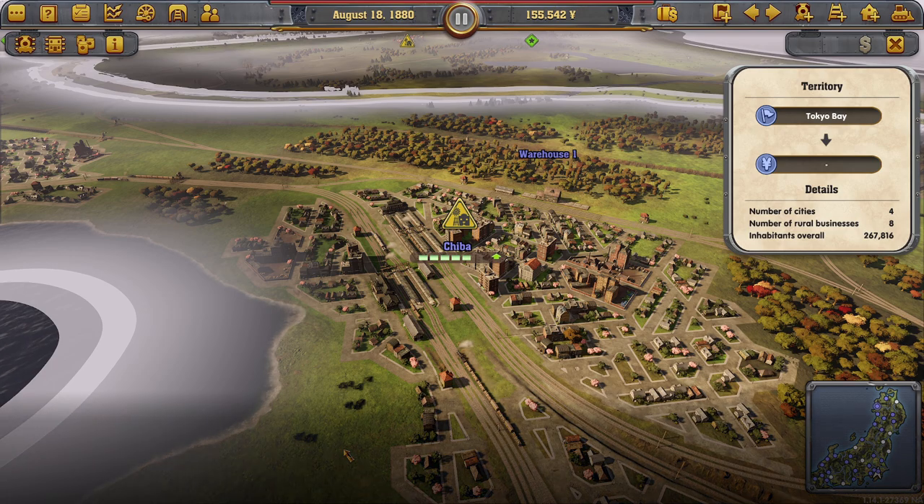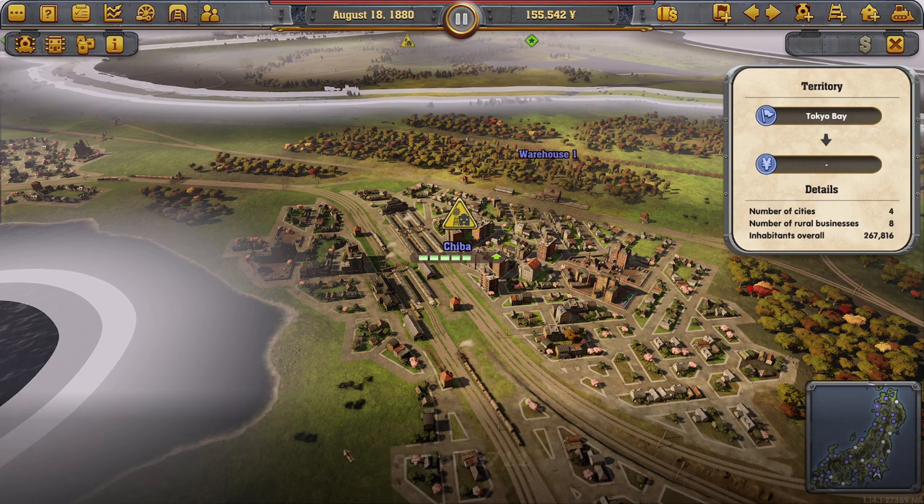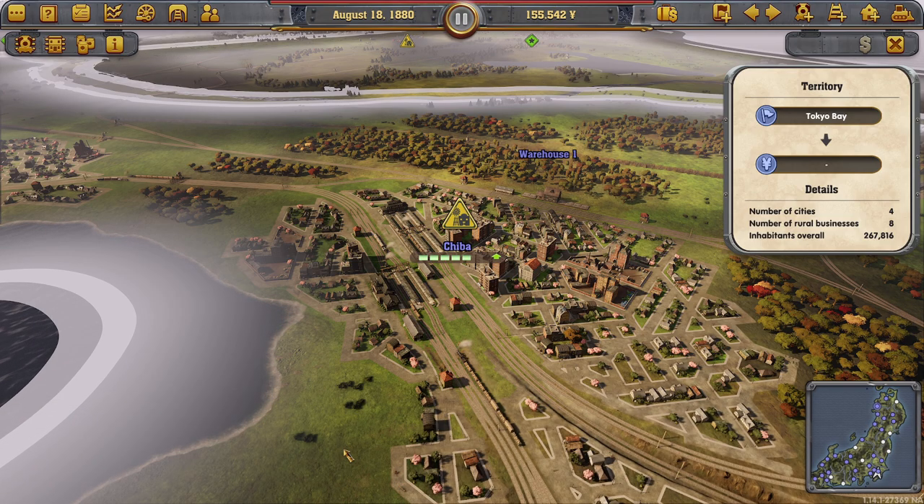Hello and welcome back to Railway Empire. It has all come down to this, hasn't it? Gold ticks to every task so far, and one to go. I do feel like we could definitely get a green tick, but that's not what we want to do, is it? Definitely not.